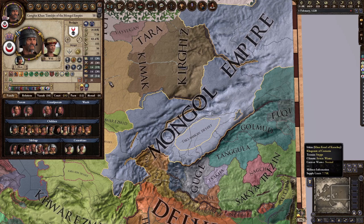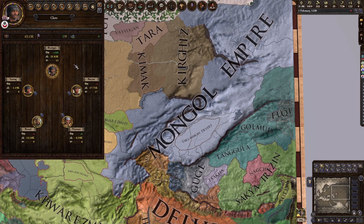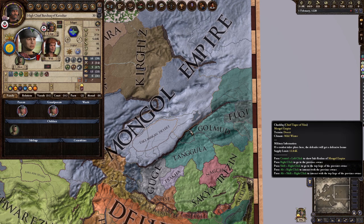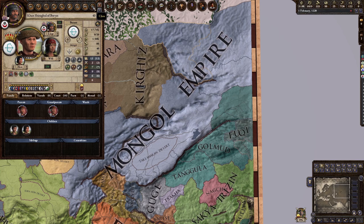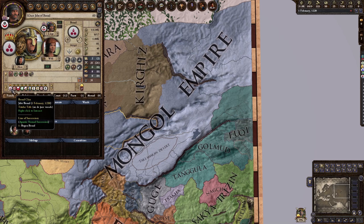It's not all that much different from playing any other government type — you want to focus on expanding your power, gaining alliances, things like that. But definitely the most confusing part is this clan screen. The way it works is you'll want to give parts of your land to different people. These can be normal feudal vassals, or they can be clans — clans are like vassals with a more direct relationship to you.